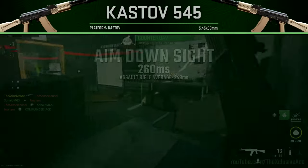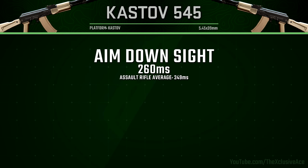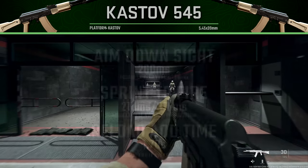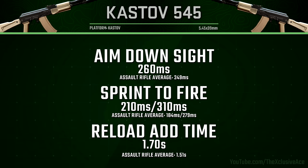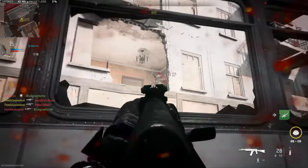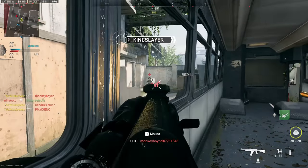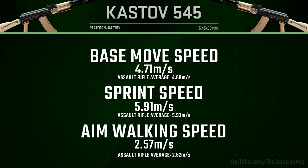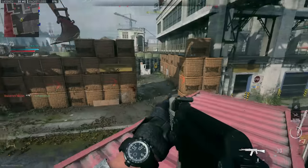Our aim down sight time is a little bit on the slower side for an assault rifle at 260 milliseconds — still within the realm of being competitive, just a bit slow. Sprint out time is standard for assault rifles at 210 milliseconds. Our reload add time is 1.7 seconds, which is definitely slower than average for an assault rifle. Movement stats are essentially just average across every category — nothing stands out or is particularly interesting to note.